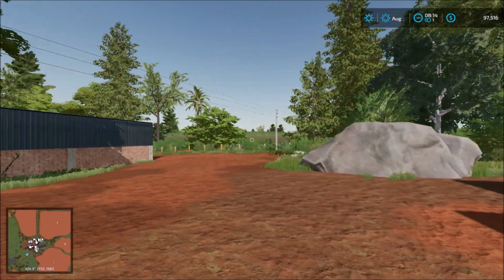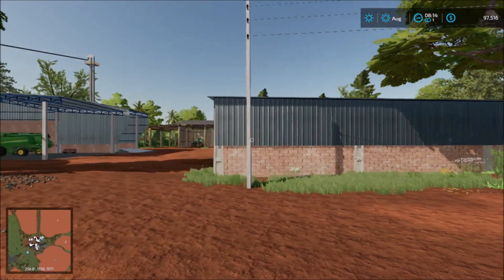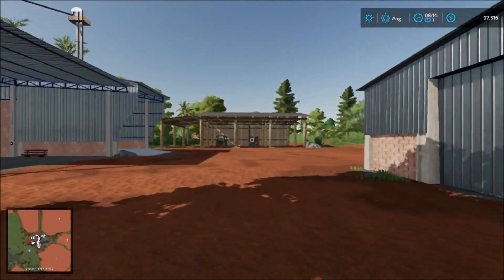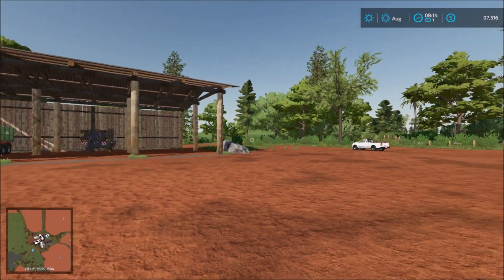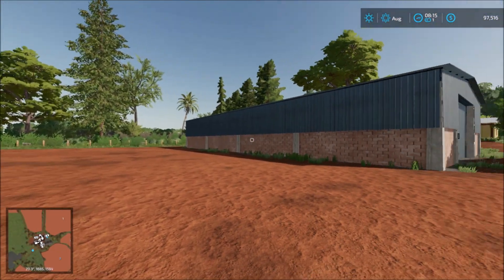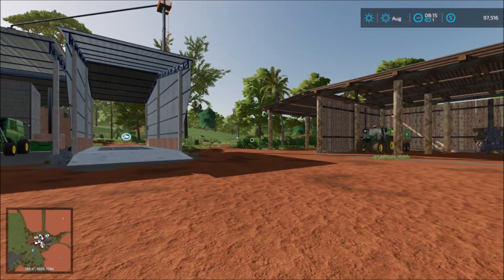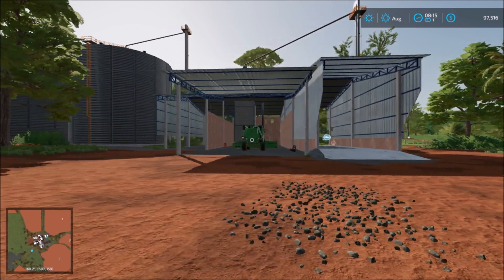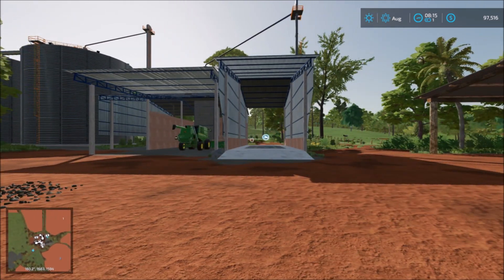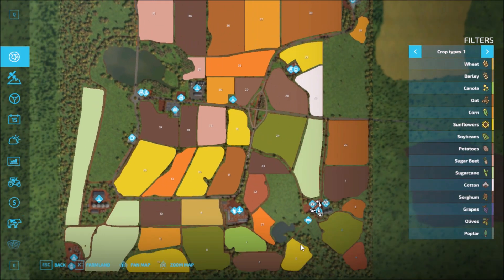We start off on the main farmyard here at the main house. Back behind us we have the farm, the parking shed, the soil to the left, some more parking sheds, and lots of open area where you could put placeables. In the distance we have the cows, the silo for loading and unloading, and the parking shed in the center.